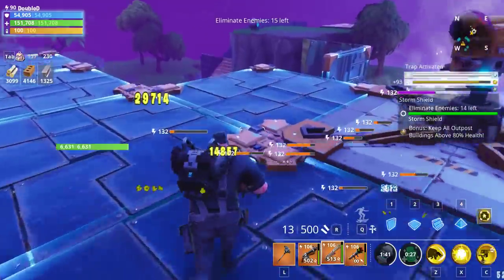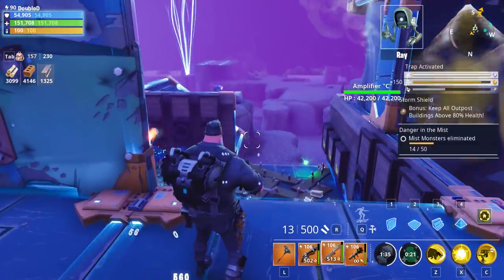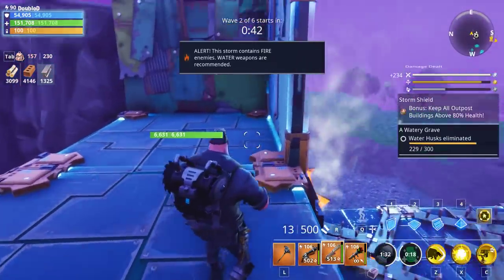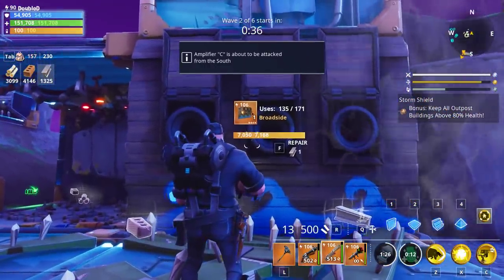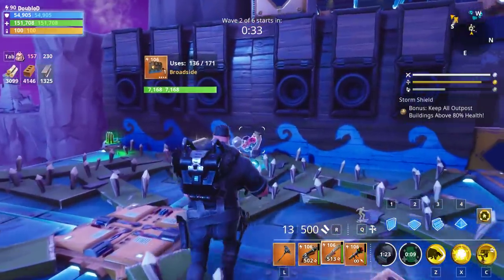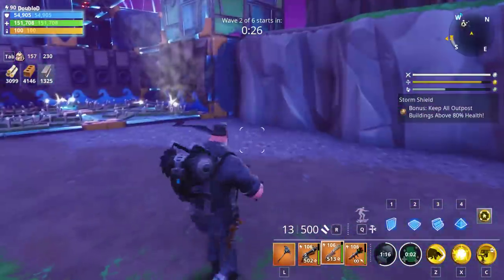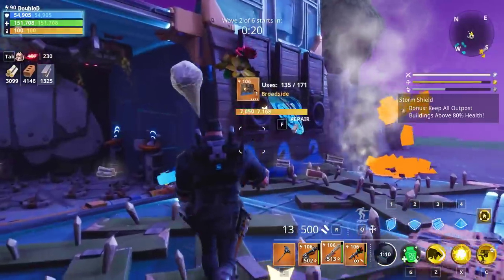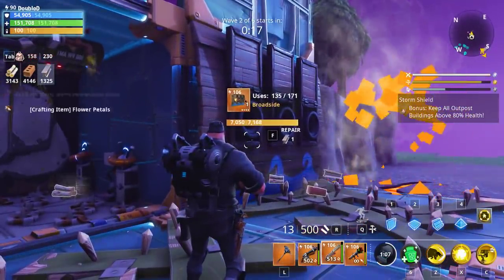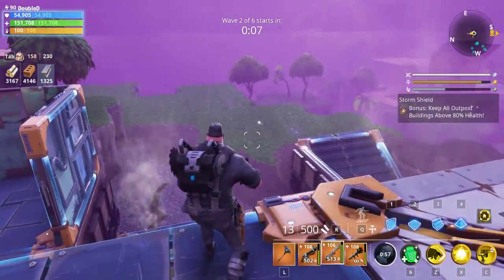Basically, a bunch of level 106 cannonball traps was able to take out everything. Somehow they blew out that area over there. We used up 36 charges. You saw the cannonballs going all the way off the screen. I'm going to have to go back and look at the actual damage that was being done per shot on this. But the cannonballs are awesome — the Broadside trap is definitely great. I'm going to go ahead and head out and get this posted, just to give you a first look at the trap.